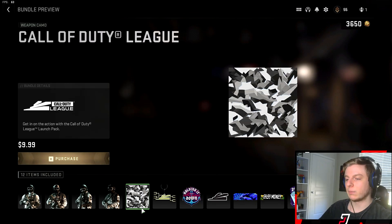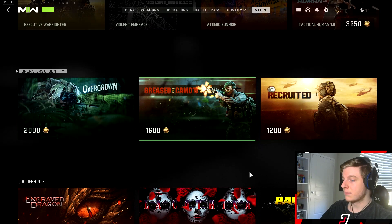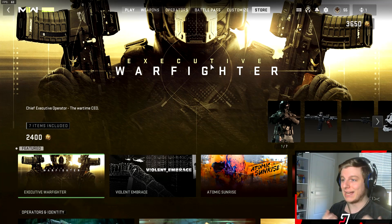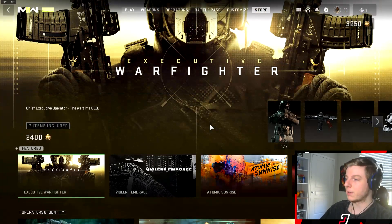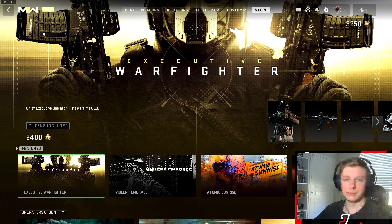As a big Call of Duty League fan myself, I'm not going to be purchasing this. I'll probably wait until the actual team skins come out and then buy the LA Thieves one since that's the team I mainly support. I'm saving my COD points for something even better. I'm also looking forward to the football or soccer skins coming out, though those are supposed to be like 2400 each, which is pretty pricey — similar to the 2400-point bundles we see now. Make sure to drop a like and subscribe for more MW2 coverage, and hopefully I'll see you all in the next video.